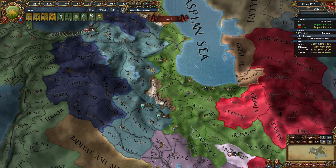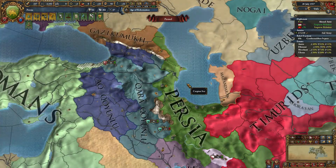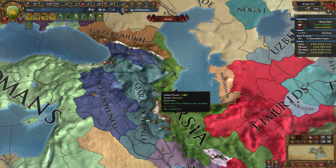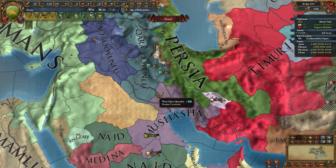I could probably fight them now, but they're a really powerful nation with very strong ideas and a lot of land. So once you've allied yourself to the Korakunalu, the other person to target is the Mushasha down here, who tend to be friends with the Korakunalu. You don't need them to be friends, but it helps.